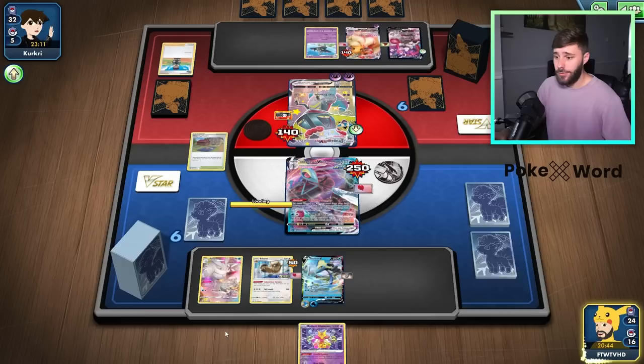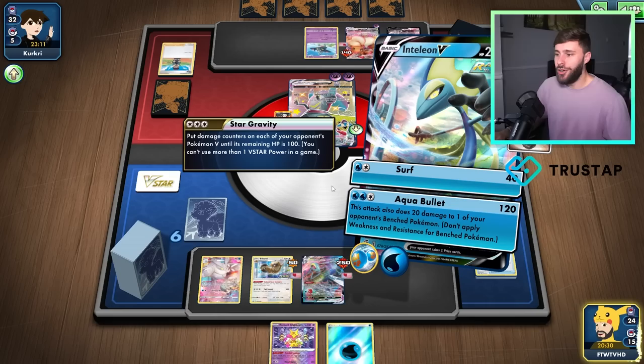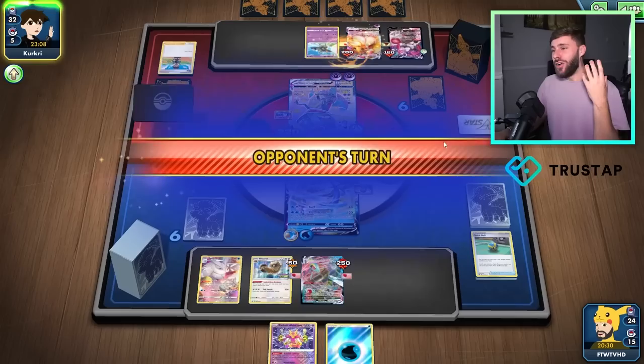We don't need you out yet — we have the retreat. Although it would be nice to recover an energy. Double Gunner's not really going to do anything for us at all, so I'm actually going to hold this energy to allow us to get Greninja going, basically. So we go and we retreat — and then we go for — oh yes!